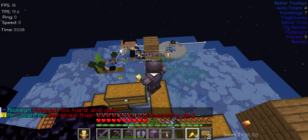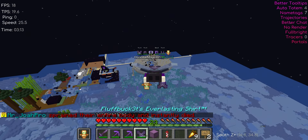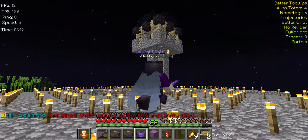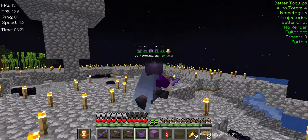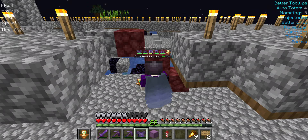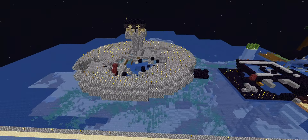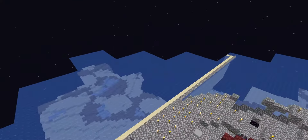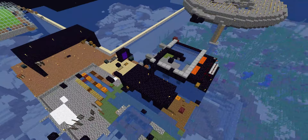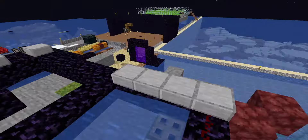There is actually a little bit more stuff down here. For example, there's this — I don't know what this was, but it's ruins now. There's a little bamboo farm, a little tree farm over here, a normal farm, and I'm assuming that this over here was once...